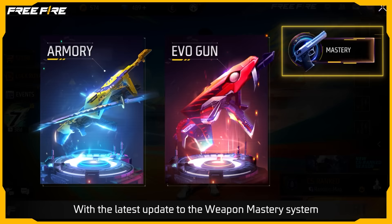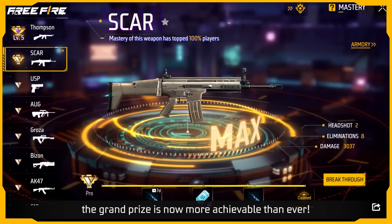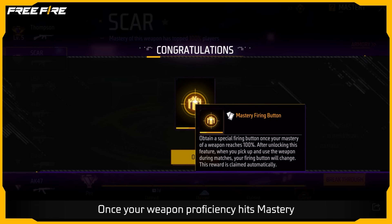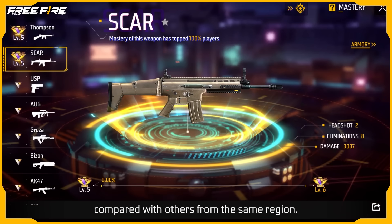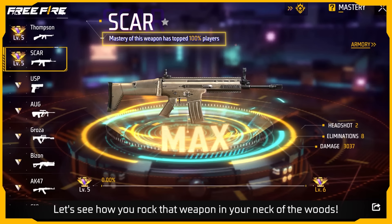With the latest update to the Weapon Mastery System, the grand prize is now more achievable than ever! Thanks to the sped-up progress, you can quickly unlock the special Mastery firing buttons! Once your weapon proficiency hits Mastery and you tap the Breakthrough button, your Weapon Mastery will be compared with others from the same region — let's see how you rock that weapon in your neck of the woods!